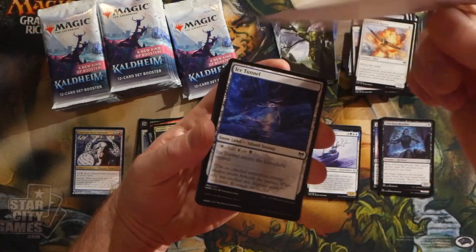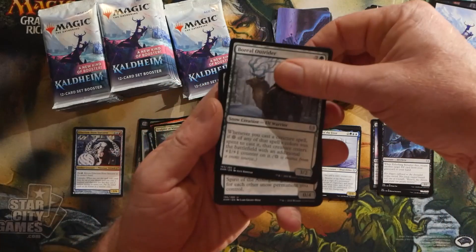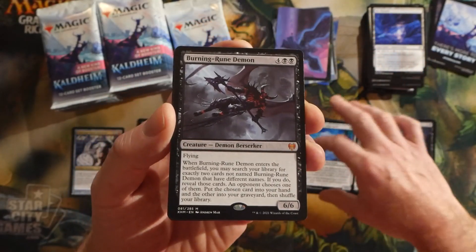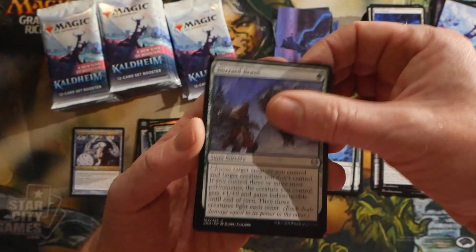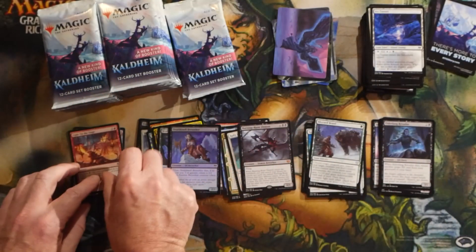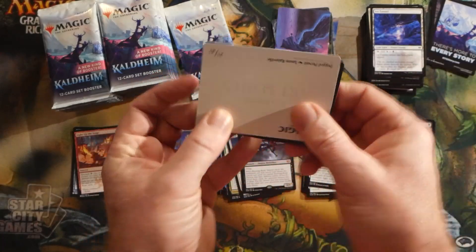Art card for this particular pack — really amazing. Boreal Outrider, and then a Burning-Rune Demon — this is the first one I've seen; I've opened quite a few boxes and that's the first Burning-Rune Demon I've gotten. We have a foil Death-Knell Berserker and a Light of the Stage from the list — that's a pretty recent card, I believe from Guilds of Ravnica or Ravnica Allegiance, so not going too far back with the list.